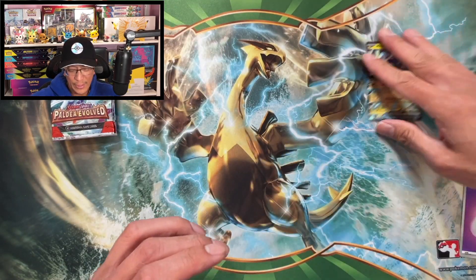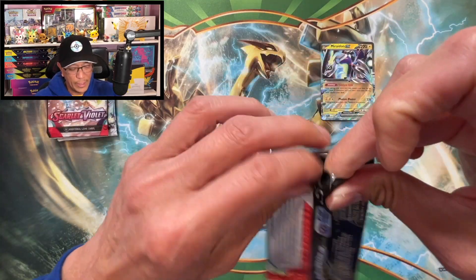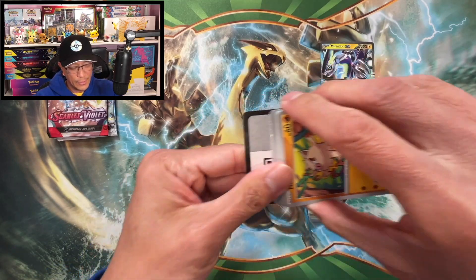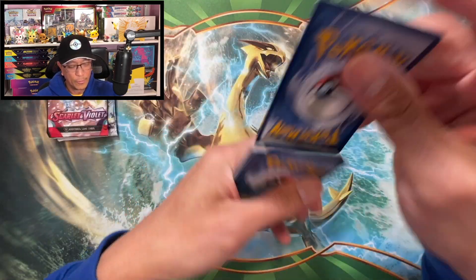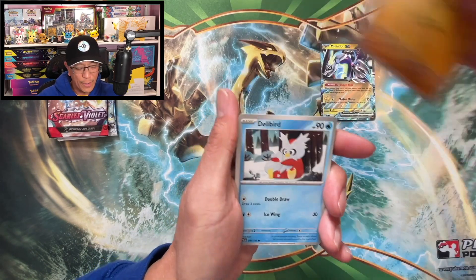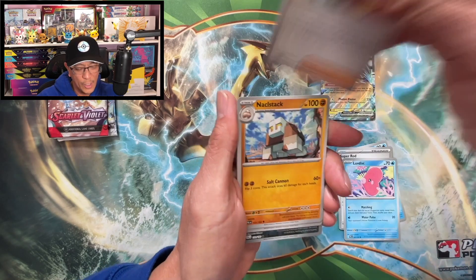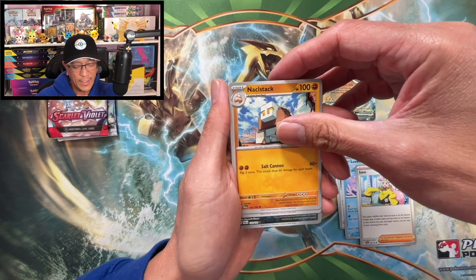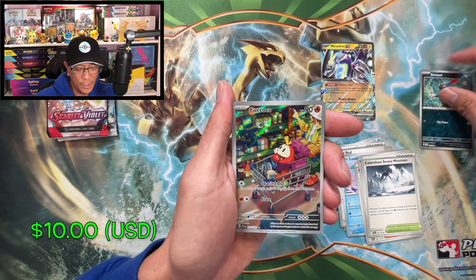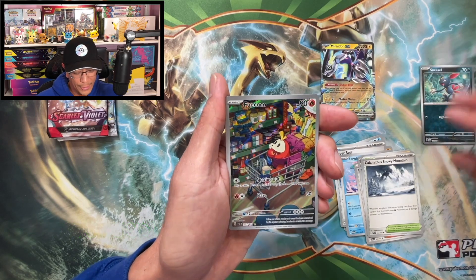All right, that takes care of that. Second Paldea Evolved booster pack — here we go, one to the front, let's hope for some hits. Metal energy, Mankey, Delibird, Super Rod, Luvdisc, Nacli, Keldeo, Clawitzer, Snowy Mountain, Sneasel, Fuecoco — how are you?